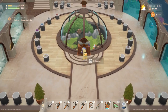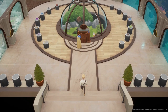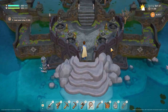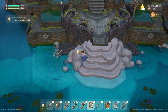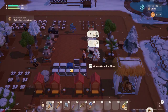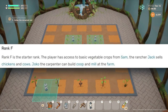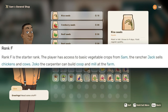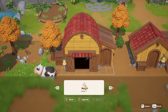Town rank. Town rank increases based on total points the player accumulates through rank activities, divided into four categories: Museum points for museum donations, Ocean points for restoring corals and diving actions, Heritage points for completing temple offerings, and Fame points for a variety of other actions and achievements. On average, museum donations give 3 points, and healing a coral gives 10 points. The higher your town rank, the more things you can buy. At rank F — the starter rank — the player has access to basic vegetable crops from Sam, Jack sells chickens and cows, and Joko the carpenter can build a co-op and mill at the farm.